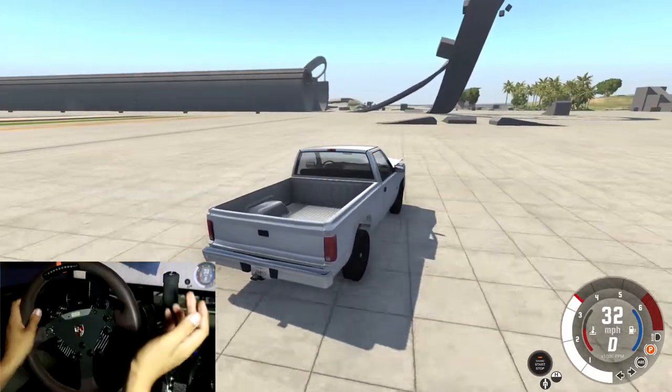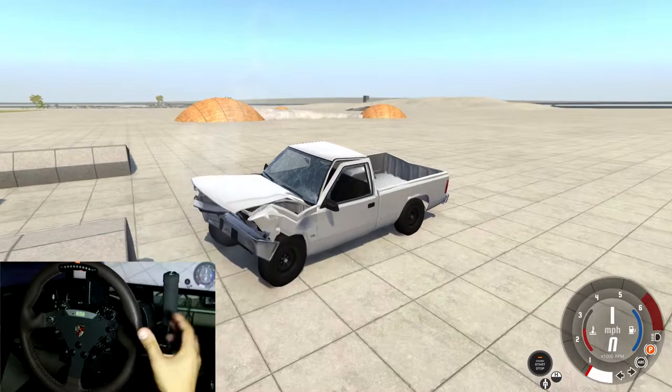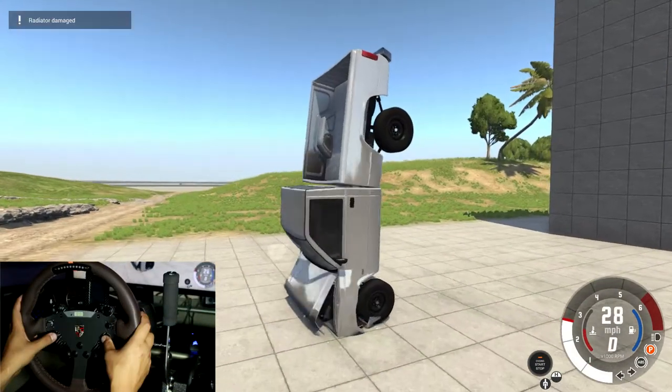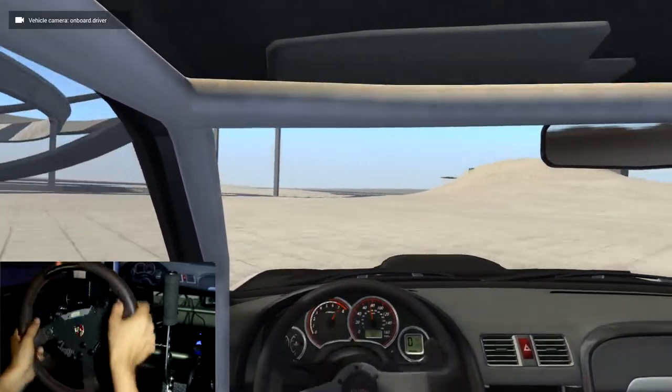Number four is BeamNG. This is an actual crash simulator — it's really fun to drive and the realism of the crashing is incredible. The way the cars crumble, the way they flip, your wheels fall off, your front bumper falls off — this game actually simulates what your car would end up like after a crash. The cool thing is you can crash into everything and see it all get destroyed. This is why you want to play it with a steering wheel setup — you can go into first-person view.